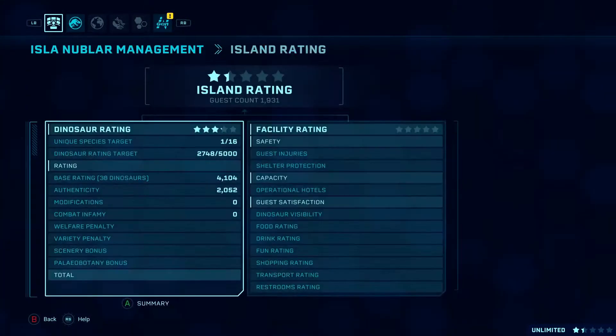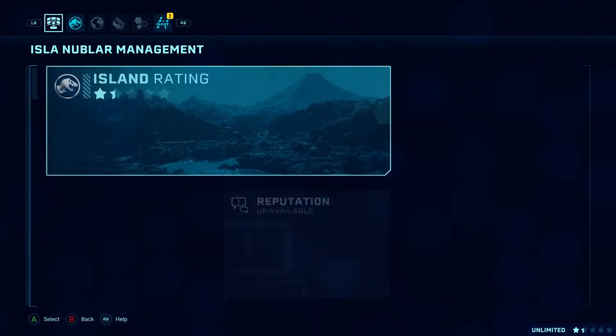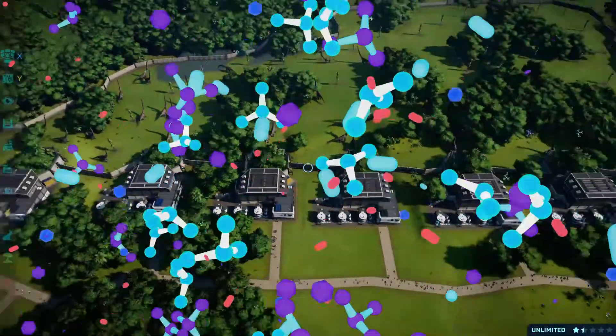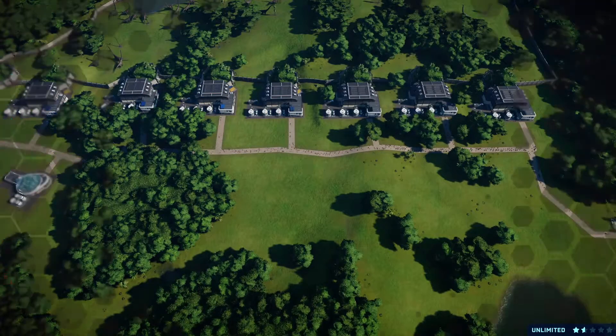Release all the dinosaurs when they are ready and wait till the achievement unlocks as they eat the food and your rating goes up. You can check their Paleobotany rating in the Dinosaur Rating section. The achievement unlocks when you reach 1500.